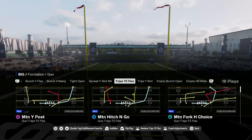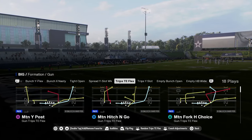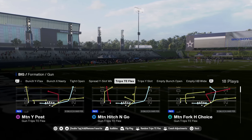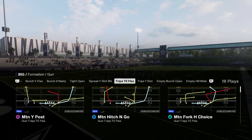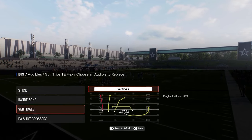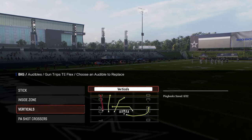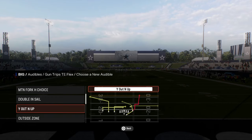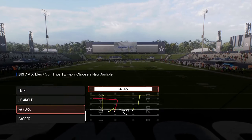The real reason you use this formation is because of Trips Tight In. Trips Tight In Flex is really good, and the reason why it's really good is for the play Motion While I Post — I'm going to go over that play. Audibles-wise, we've got Verticals and PA Crossers. I love these two plays. From there, I'd probably add another motion play. There are some unique plays in here honestly.